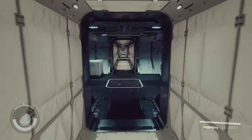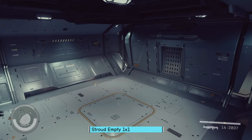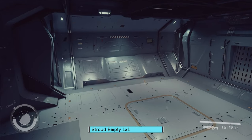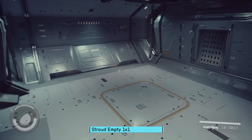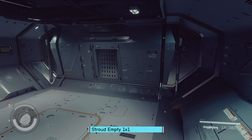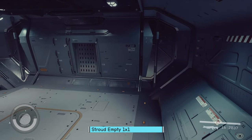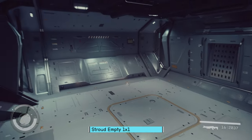Now let's look at its comparison — Stroud. Stroud with its weird lighting issues, the white floor, so a more sterile environment. This could be a nice mini infirmary — like a triage room. Surgery. This is your surgery room. There you go.